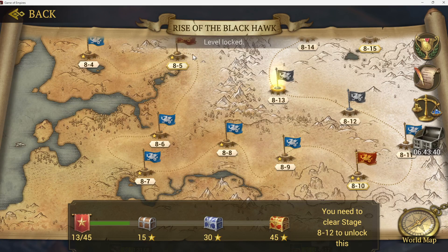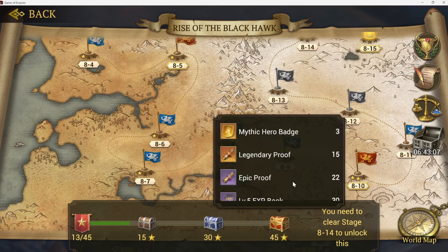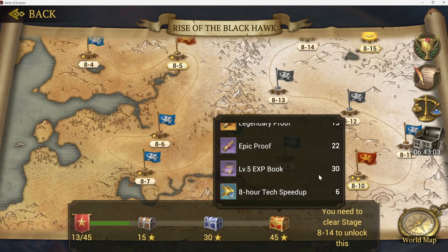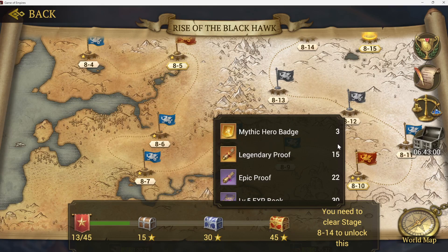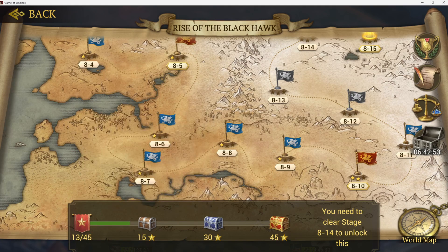Also, every fifth mission — like at mission 8-15 — you can get badges for Joan of Arc. This is the fastest way to get those badges for her, because she can't utilize the badges that can be shared to others. Always go back to your previous missions and previous maps. If you haven't 100% completed them, go work on it — because once you get to 45 stars you can unlock a lot of good materials, and there's also good stuff at 30 and 15 stars.